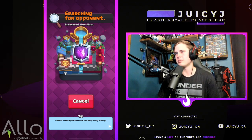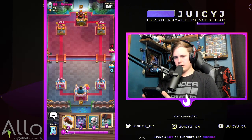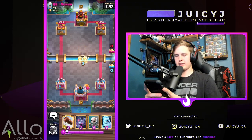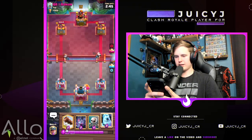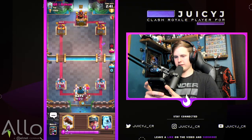Hopping into the first game going against Q8 Adnan. Let's start with the wall breaker split — you've got to defend both sides or you're taking about 300 damage. He defends one but not the other.